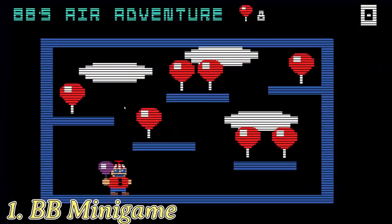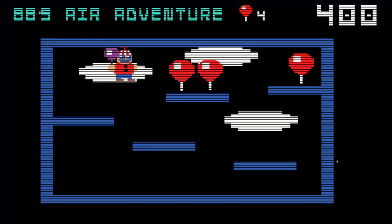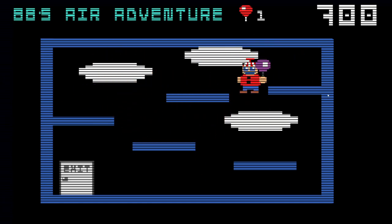In the mini-game, you first need to collect all the balloons. After you do so, instead of going through the door, go through the top part of it and keep going to the right until you reach the ultimate balloon.